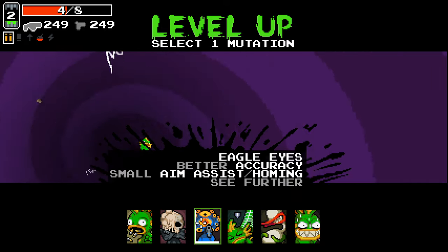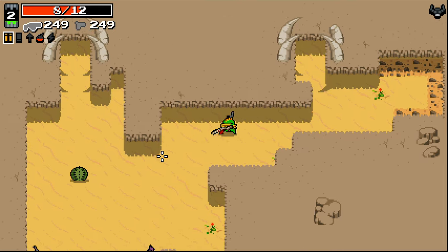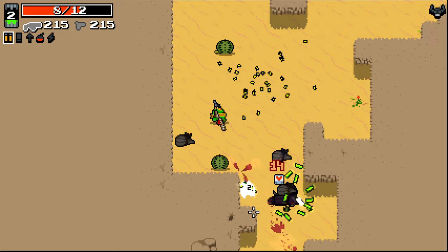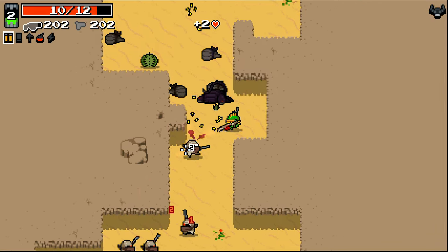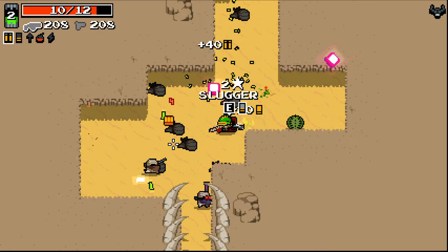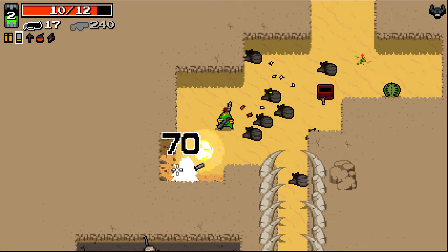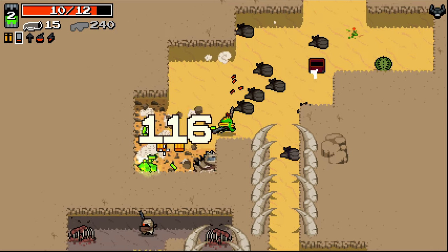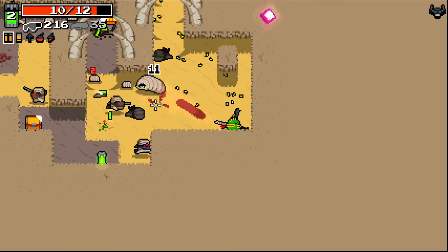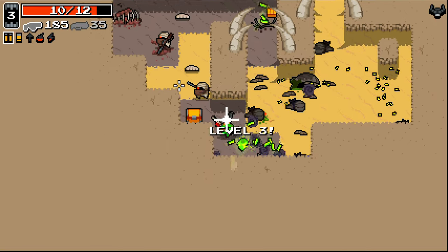We've got some new mutations and stuff to go at. Let's just go with Rhino Skin early on. There's been some rebalances since I last played, some new enemies, and quite a few new guns as well. This mod just gets updated non-stop — he just updates this thing like absolutely crazy. Nice easy kill on the boss, and this looks like a good area for rads. I'm really liking having the Blood Rifle early on to just destroy all the bullets.